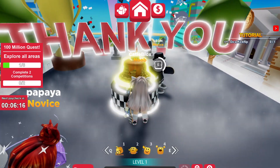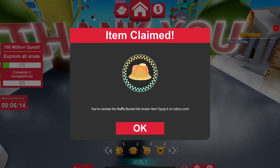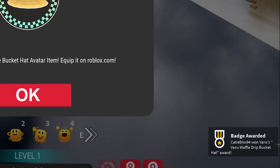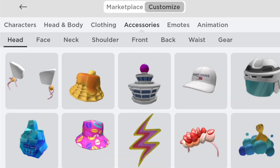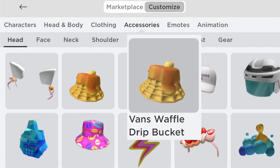Let's claim the avatar item. We got the item. Let's check our inventory. Go to accessories then head. This item is the Vans Waffle Drip Bucket.